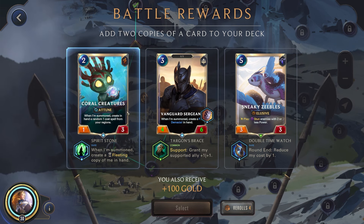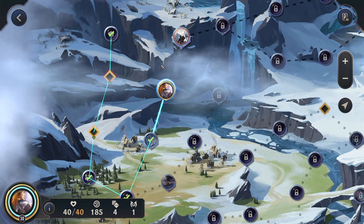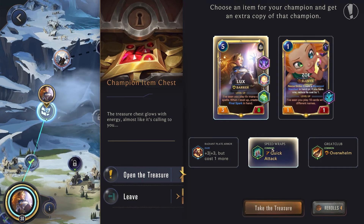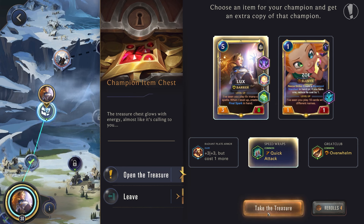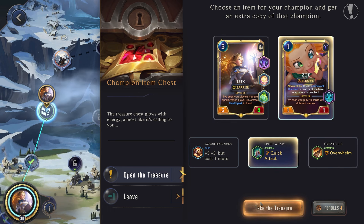Zoe is really doing well for us right now. Cheap unit that's going to create a spell. I guess we'll grab Quick Attack here — not that any of these are really that helpful for us. We want to get more copies of our Lux and more copies of our Zoe. We'll get Quick Attack for our Zoe.